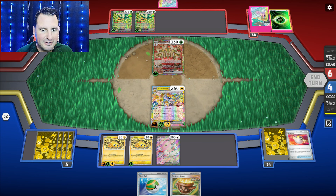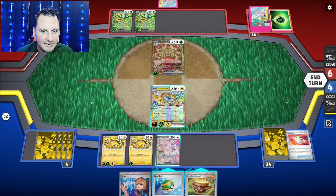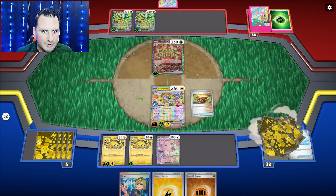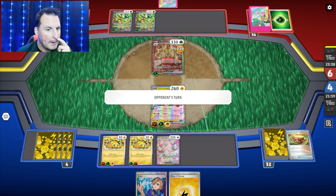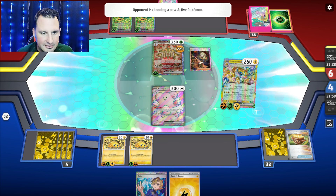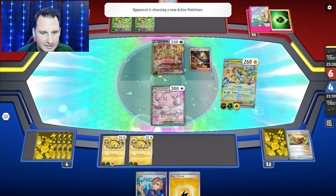Now let's see with the Hydrapple — once during your turn, attach basic energy from your... they've got nothing. We can't Briar yet. Let's get some energy — got one of each. So we can put that down and just keep hitting for 220. We're not going to need Briar. They're going to Boss — fair.